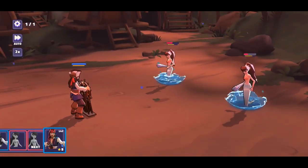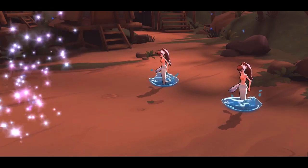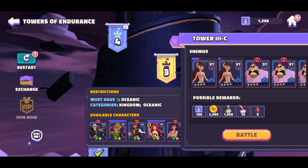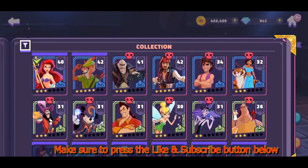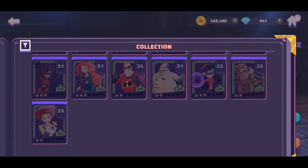I tried going a little further up just to test it out, and I only have three characters left. You can see it's a little challenging — these characters, which aren't even available for us to use, have a special hit that does over 2,000 damage; I've seen 4,000 one time. That's pretty ridiculous. That's one of my Oceanic characters left, and it's really challenging to get past that skill level.